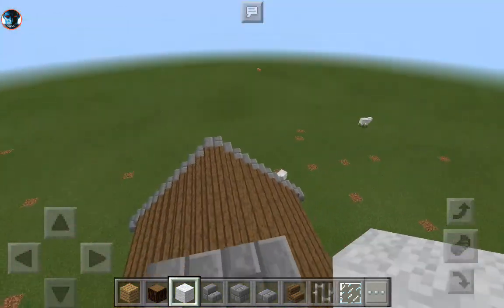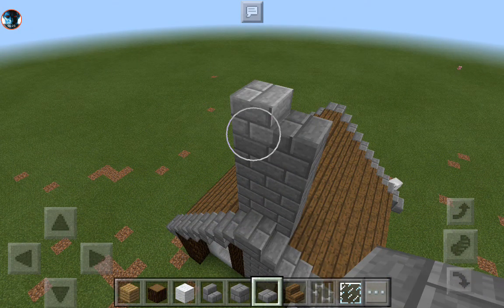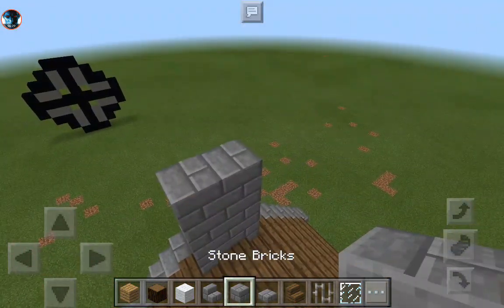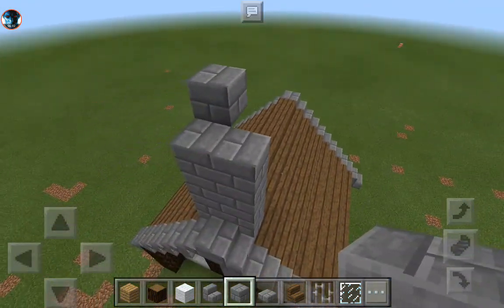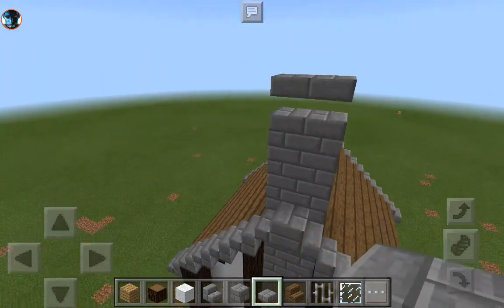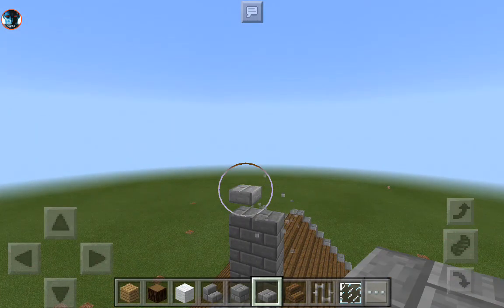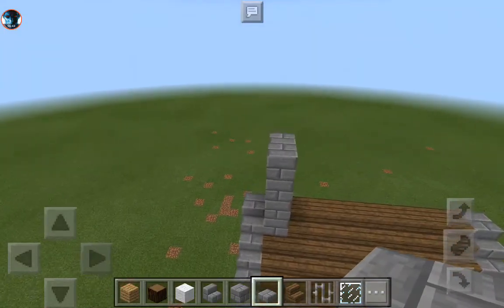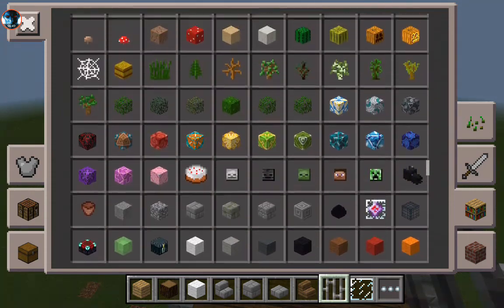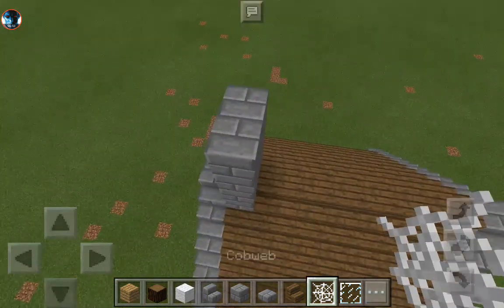Now for the chimney — this looks a bit bland. I think I should add — hmm — maybe I should bring this up to the sides. I really want to have this effect where it looks kind of like it's floating. I'm just gonna do the regular chimney effect here, which is cobwebs, as if white puffs of smoke were coming out.